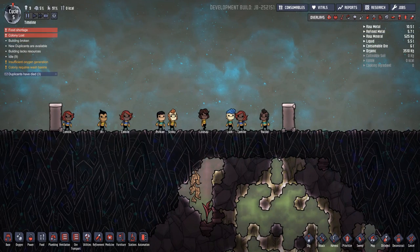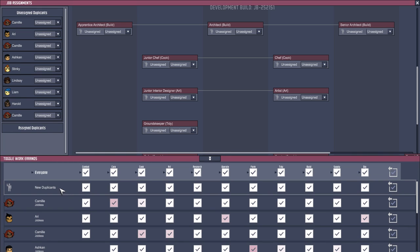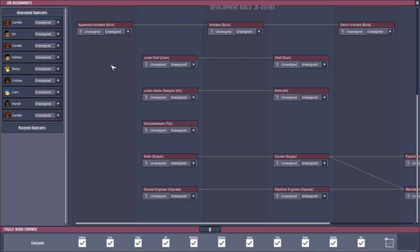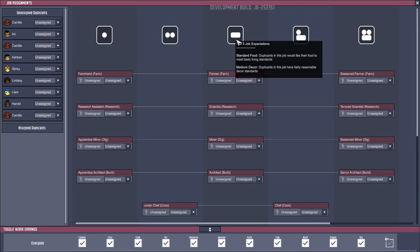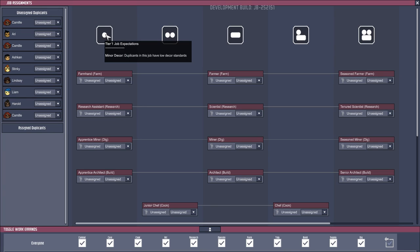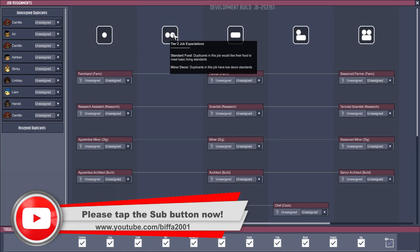Let's take a look at something else that's been added — the job panel up here. Whereas before you would just assign people jobs through the toggle work errands screen — we've still got that — as you move on in the game you will need to upgrade your dupes with different levels of jobs. This is tier 1, tier 2, tier 3, tier 4, and tier 5. Each of the tiers has a different level of expectation as to the standards of your base. Tier 1: minor decor — duplicants in this job have lower decor standards. Tier 2: standard food — they'd like their food to meet basic living standards.